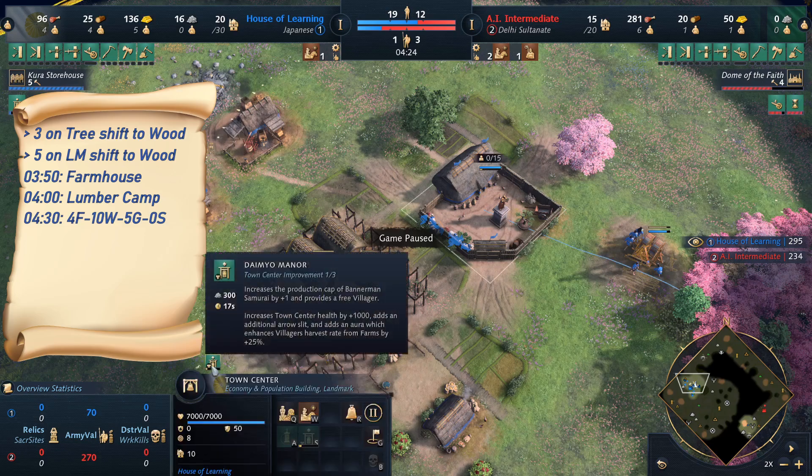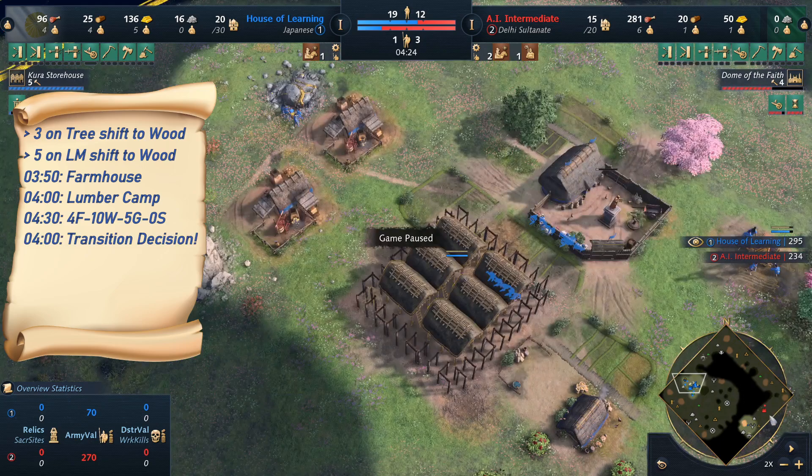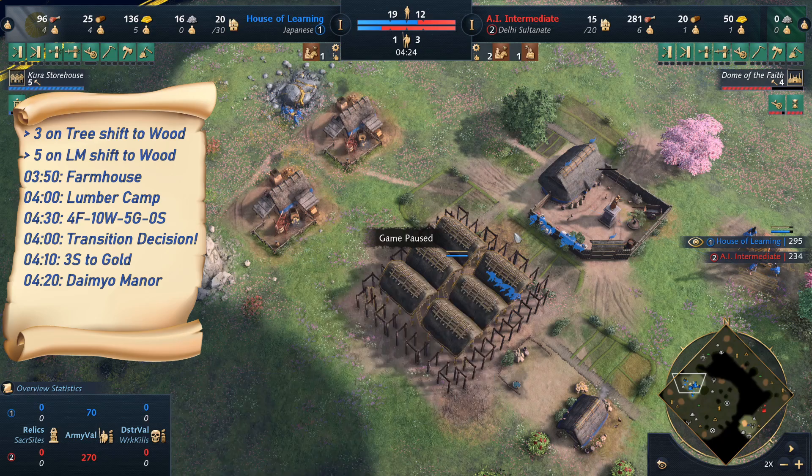At this point we queue the Daimyo Manor, because we have decided to go Fast Castle after scouting the base. At exactly 4 minutes 10 to 15, we have enough stone — the 300 stone needed for the Daimyo Manor. Because we've decided to go Fast Castle, we obviously need a lot of gold, so the 3 villagers that were on stone drop off and go on gold, giving us 5 on gold.